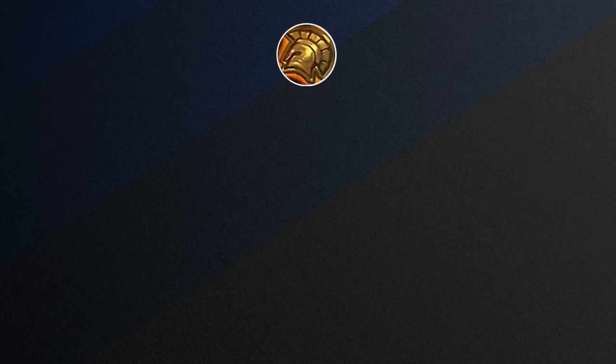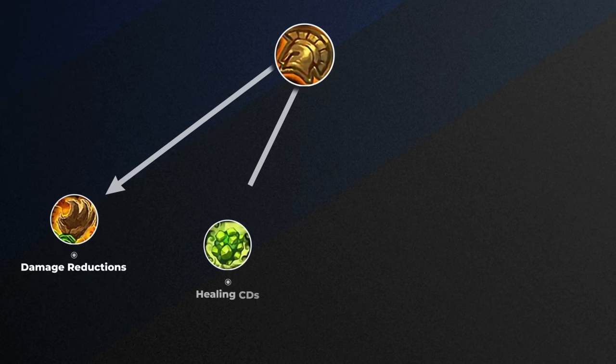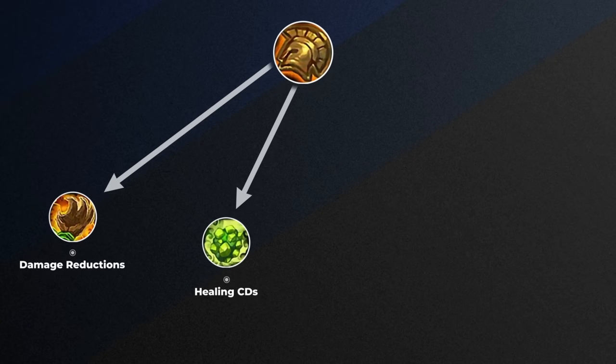The first thing we learned about AI is that they have a defensive cooldown hierarchy. At the top, there is the PvP trinket, which AI defines as the ultimate defensive. It branches off into four subclasses of other defensive CDs. The first are damage reductions — things like Bark Skin. Then we have healing-based cooldowns, like health stones and whatnot.